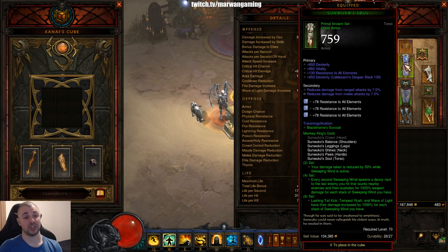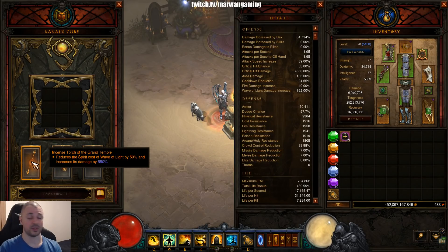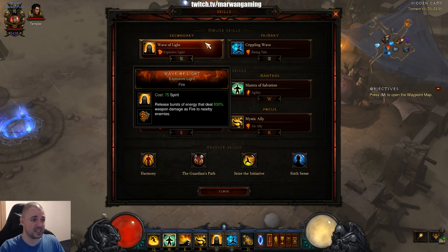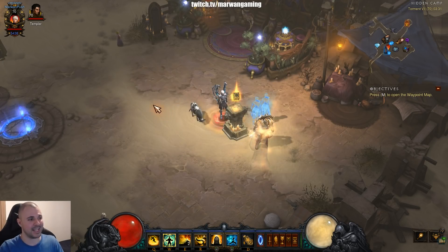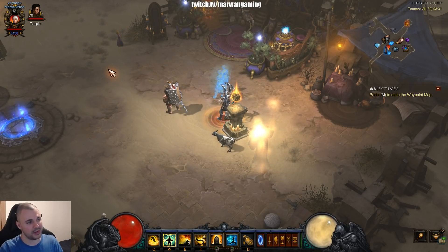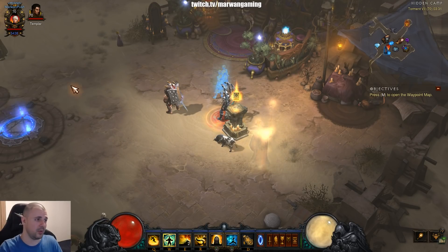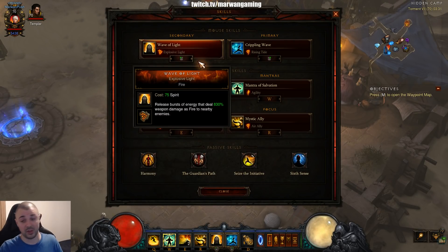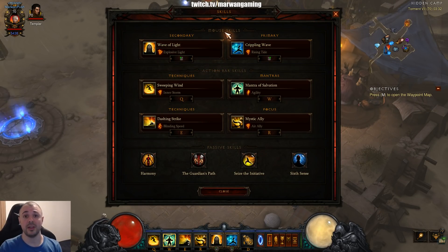For gems, in my case I'm using a resource cost reduction gem. For helmet gems, do not go for dexterity gems on this build — go for diamonds so you get all resist buffed up. For your cube: Incense Torch of the Grand Temple, Spirit Guards (since I'm using Pinto's Pride), and Ring of the Royal Grandeur to get the 6th set bonus. For skills, Wave of Light — Explosive Light. In my opinion, by far the best Wave of Light rune. Some people say lightning — do not believe them. Lightning has no chance against the fire one. The fire one demolishes the lightning rune easily, and that's thanks to the extreme range. Those beams furthest away will get the Zei's Stone effect, so you will deal so much more damage with the fire one.